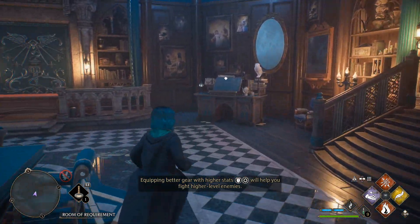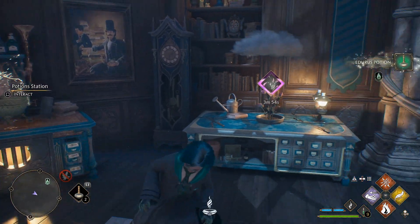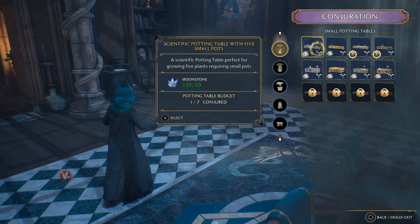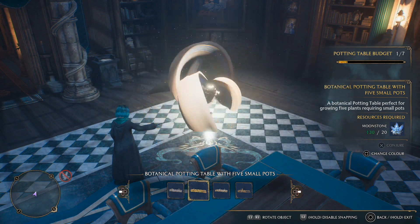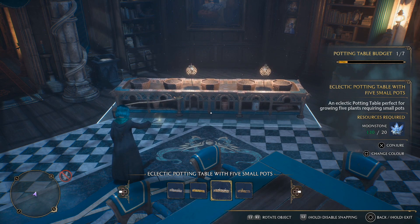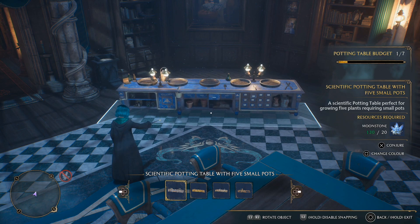And then we need to go do that mission for Mr. Pippin. Herbology - oh, these moved down. Weird. Does the eclectic potting table have like water underneath the pots? That's kind of nice. I like that a little bit more.